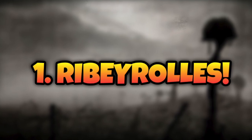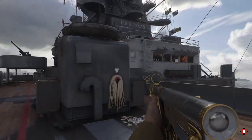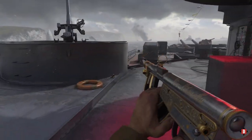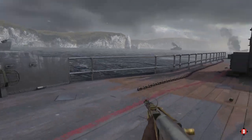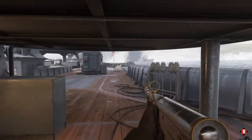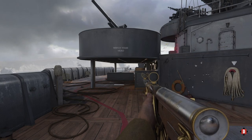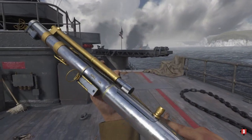Last but by no means least, the Ribby Rolls comes in at number one. It's an absolute beast of an SMG. One of the great things about it is the iron sights — it's like having a reflex sight, but it's just the iron sight that comes with the weapon, so that saves one of your attachments straight away. Once you get Advanced Rifle on it, it fires so fast and it just looks lush as well. I was lucky enough to get the heroic variant. It's definitely my best SMG — the one I use the most. Let's jump into some Team Deathmatch gameplay from Ardeen's Forest and show you what it can do.